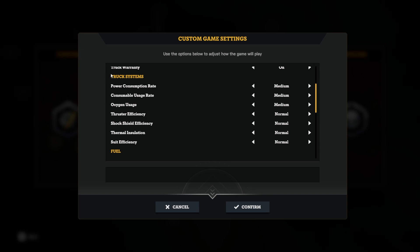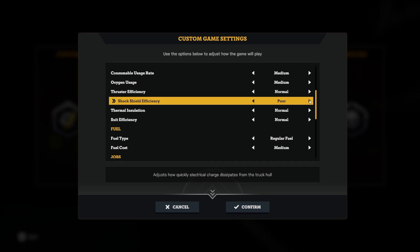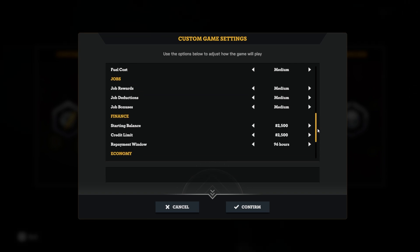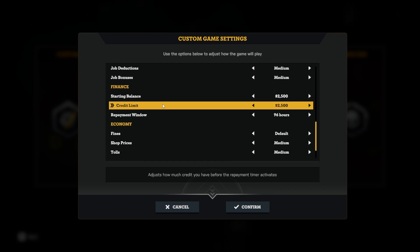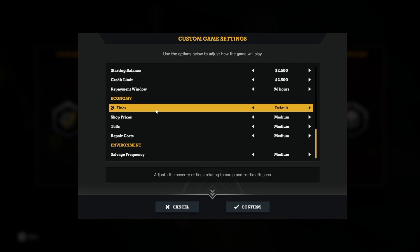The truck systems section covers maintenance - you can turn it down or up however you want. You've also got efficiency settings: normal, good, and poor. Fuel covers the fuel type and cost. Then there's the financing: rewards, deductions, and settings related to going over your credit into the minus. You can start in the minus if you want a challenge, and there are settings for fines, tolls, and repair costs.